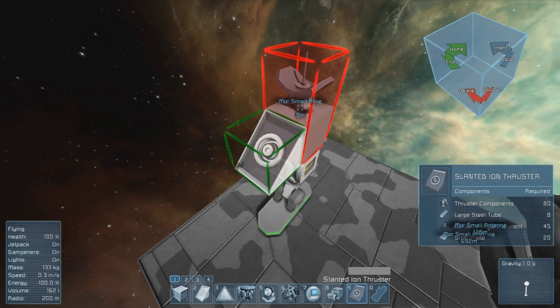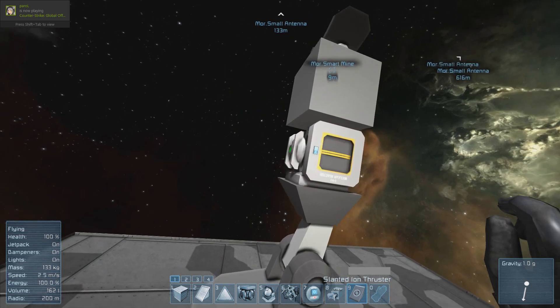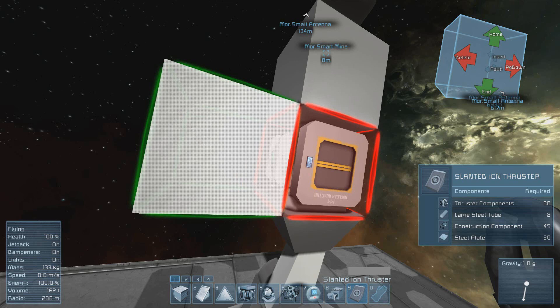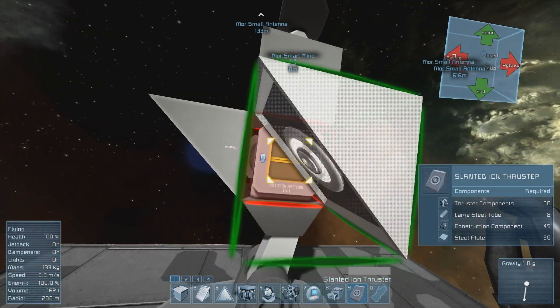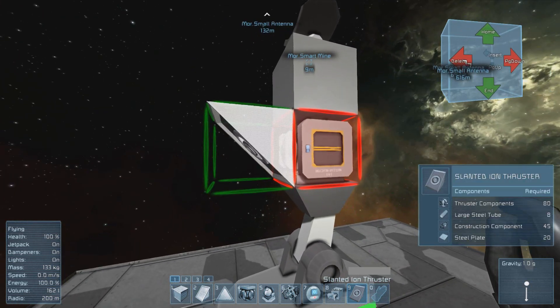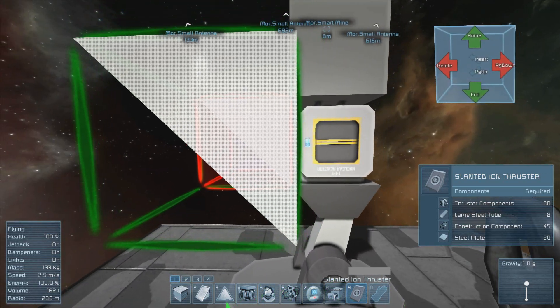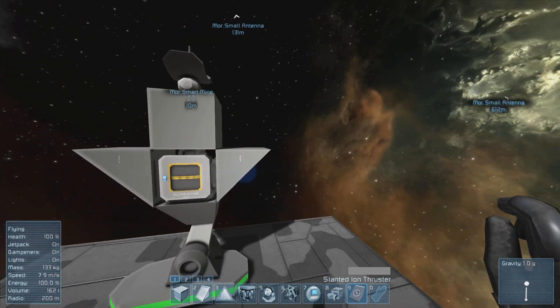Now that we've got the control system set up, we're going to set up the actual sensor and thruster system that will make this thing work. To simplify things, I start with the thrusters opposite of the side I'm going to place my sensor. This way, I can keep things straight in my mind and I won't get confused. What we'll need are two thrusters — one for thrusting and one for stopping.